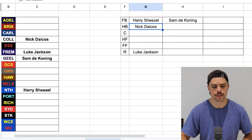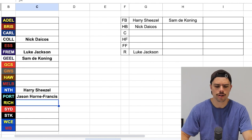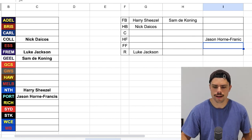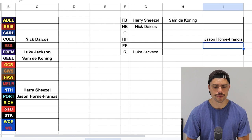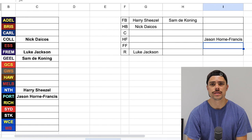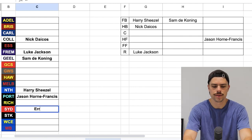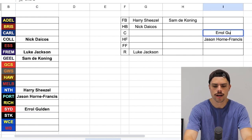They've got Jason Horne-Francis, who was obviously pick one back in 2021, and he's showing signs of becoming a very, very good footballer already. I'm going to chuck him on a half forward flank — we can move players around, it's not locked in. Sydney's a tough one because there are two clear candidates: Chad Warner or Errol Goulden. I'm going to go with Goulden purely because he had a better year and at the moment he's been slightly better, but I might change that to Chad Warner. So I'm putting Errol Goulden on my wing because he is a good wingman.